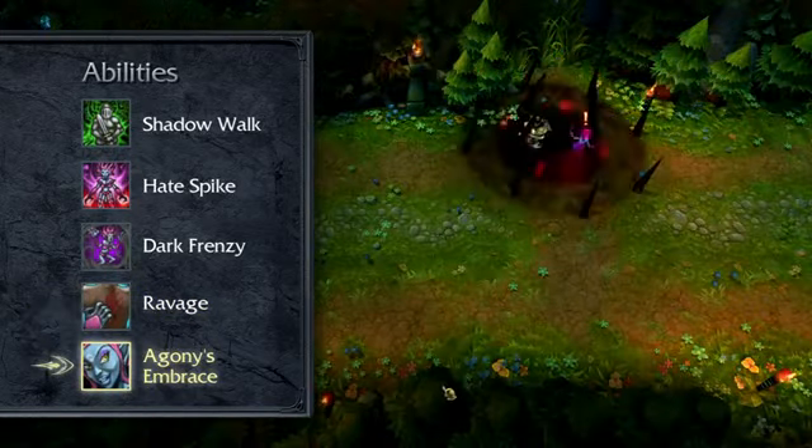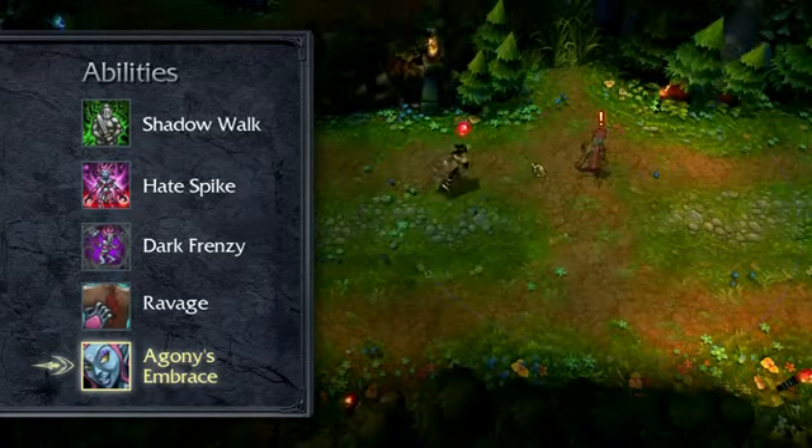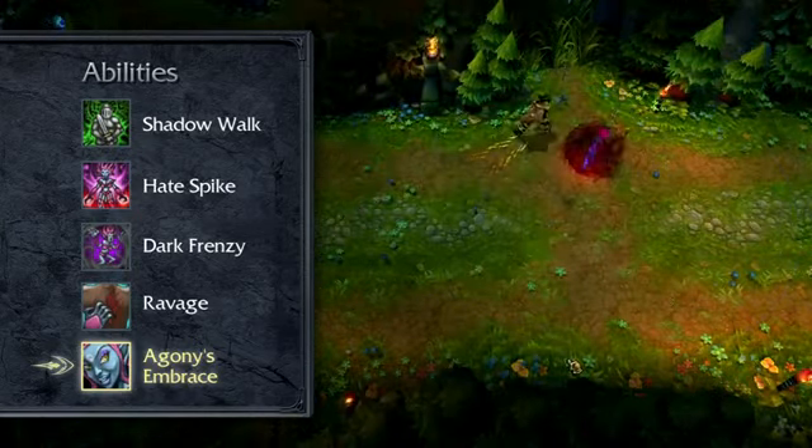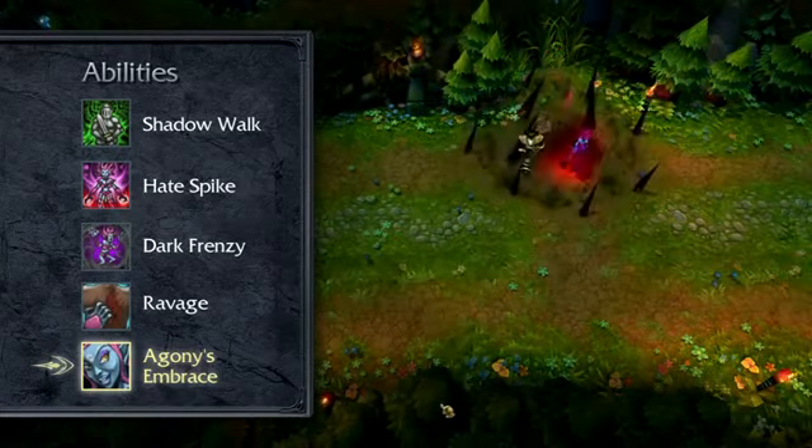Evelynn's ultimate is Agony's Embrace. Agony's Embrace hits all enemies in an area, damaging based on maximum health and slowing for a few seconds. Evelynn also gains a shield that gets more powerful for every champion hit.